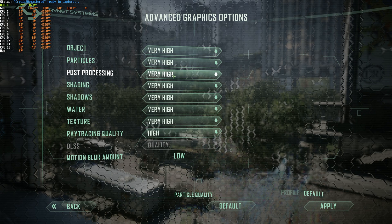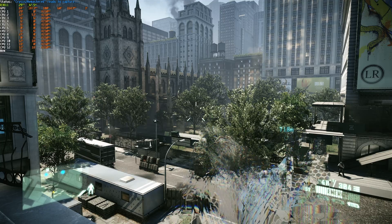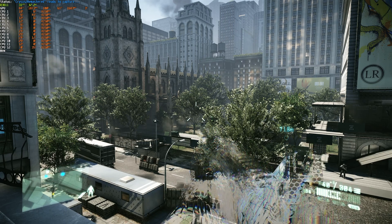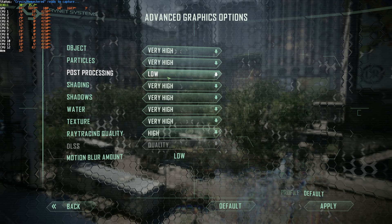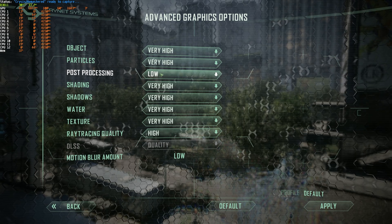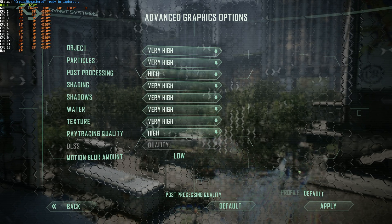Post-processing on very high leaves me at 30 FPS; high, 29-30; medium, 30-31; and low, 31-32 — meaning I'm gaining a couple of FPS, though being such a small amount, I wouldn't really bother with this. I'd leave post-processing on medium or high.